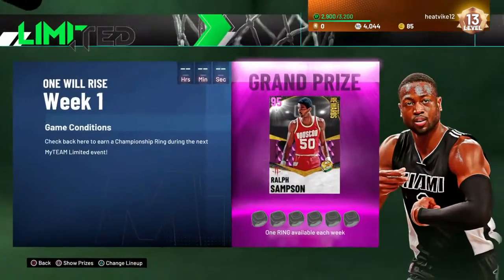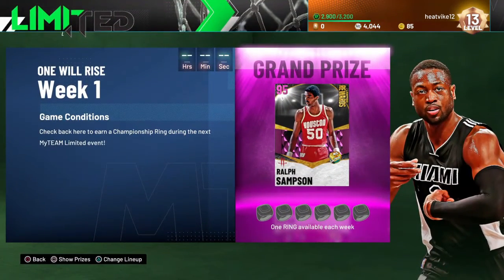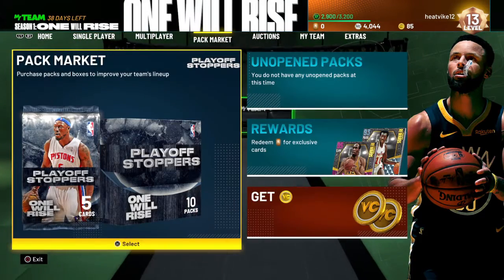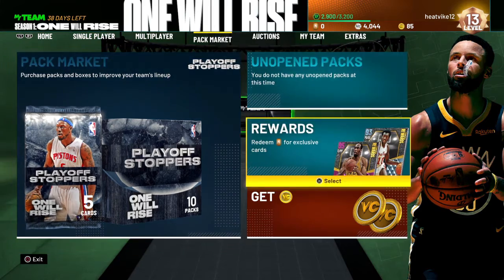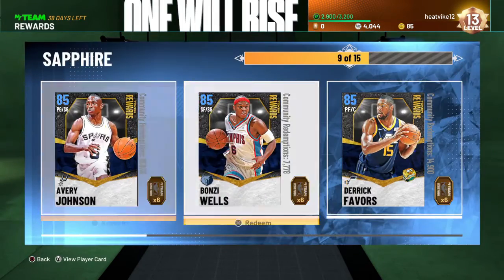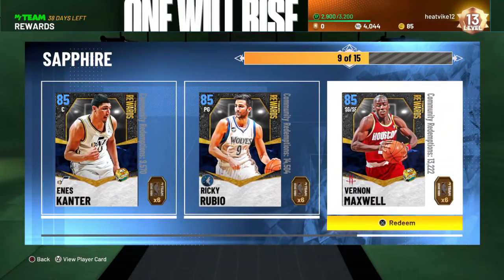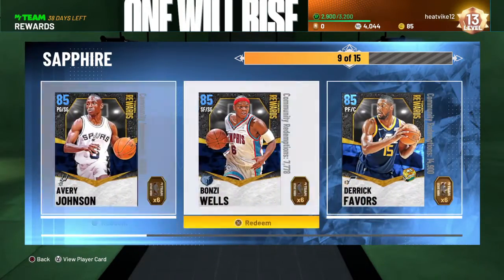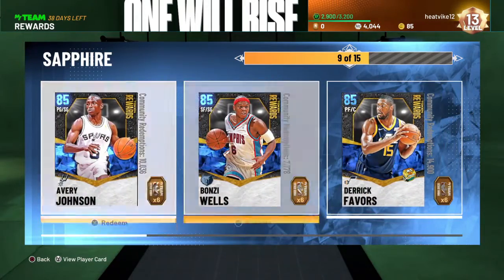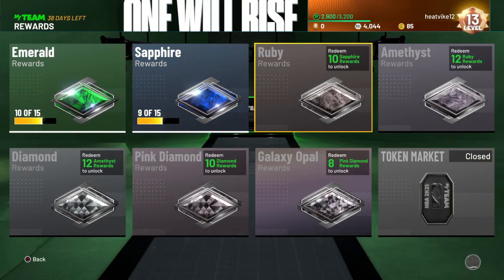Limited mode is not active right now — it'll be next weekend if you want to go for one of the championship rings. I don't really like modes with card requirements because I just want to play with whoever I want — that's the whole point of MyTeam. On tokens, I'm on the sapphire board and need one more to reach rubies. I'm probably going to pick up either Ricky Rubio or Derrick Favors.